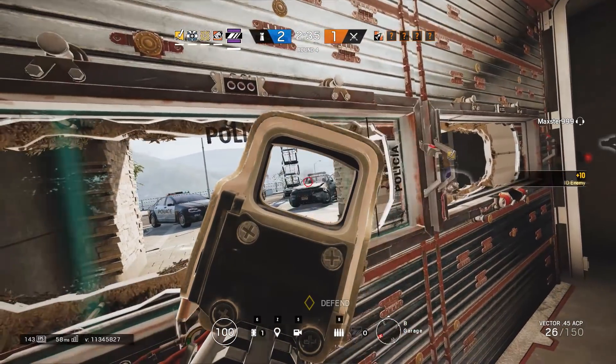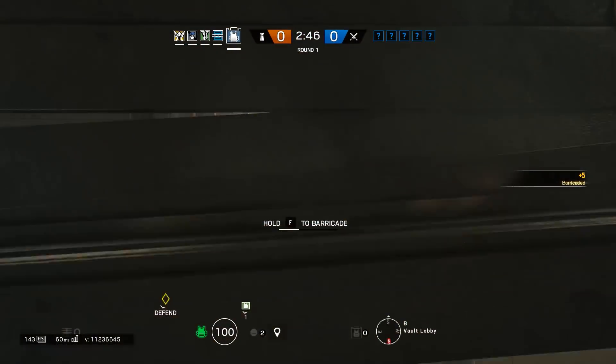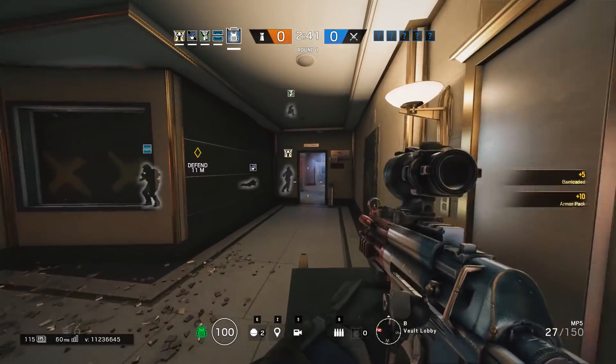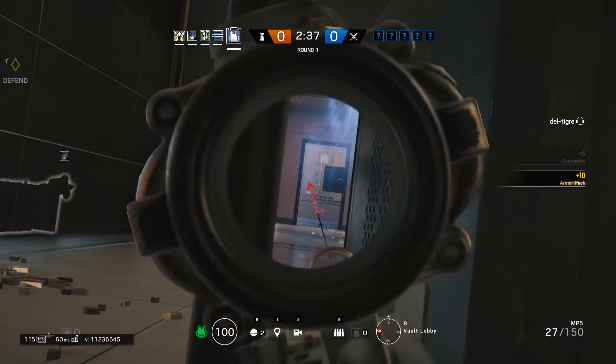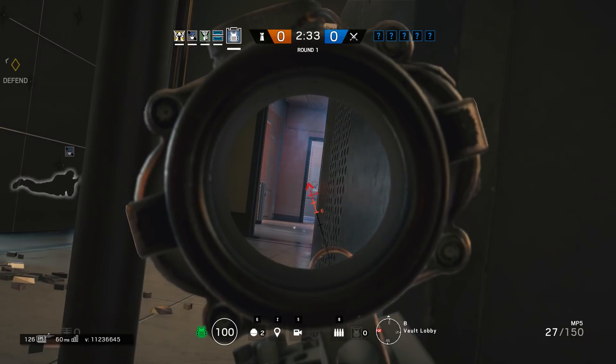I want to talk about peeking and holding angles. These are two things that are very important for almost every anchor to know. As an anchor, you don't want to be running out and being super aggressive. Remember that you are the last line of defense. If you and all other anchors on site die, then the roamers are completely screwed because the enemies will have control of the objective and have almost no chance of getting it back.